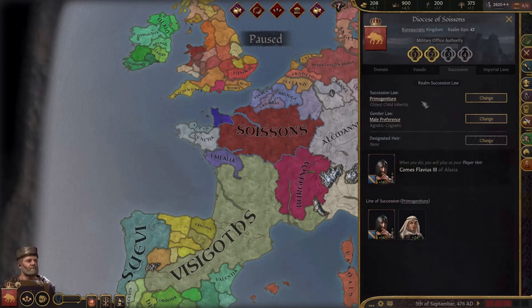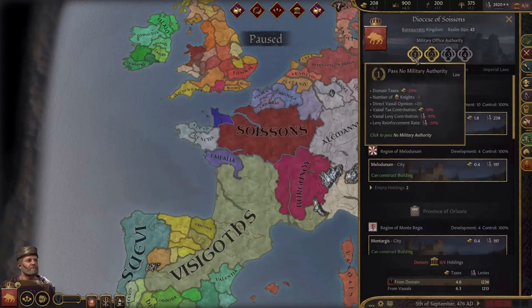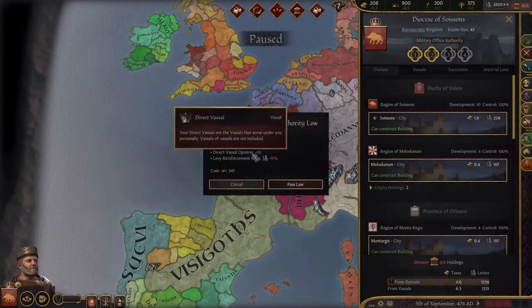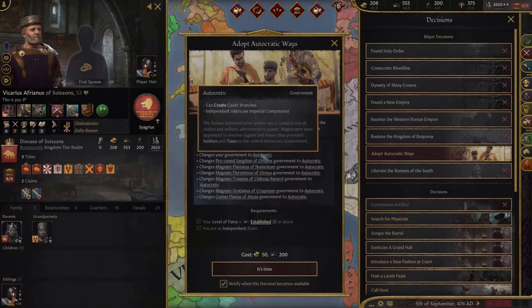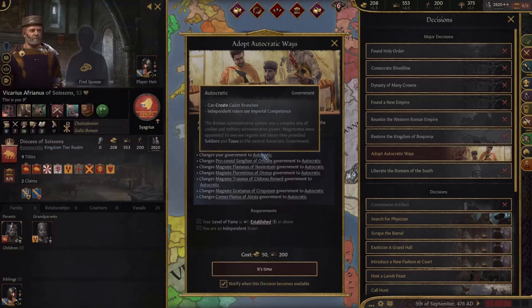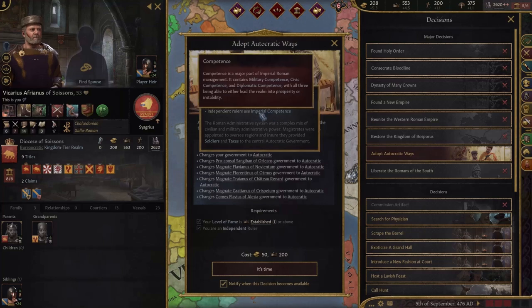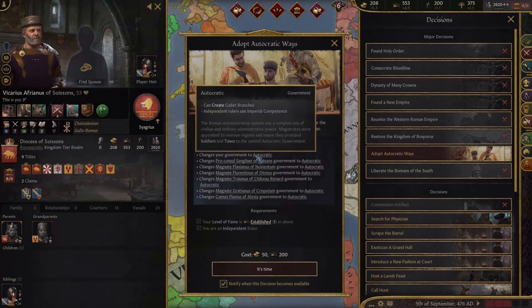Luckily, it looks like we actually start out with primogeniture, which means that we won't have to deal with succession at all. I think I'm going to pass this one here because being this low is pretty bad, so let's bump it up. There we go. We have an option here to adopt autocratic ways, which looks like a complete downgrade. Independent rulers use imperial competence, and empire tier rulers use imperial competence, which means we'd gain this imperial competence thing, which seems pretty bad, honestly. I think I'm going to stick with bureaucratic until I become an empire, and then just take this one.